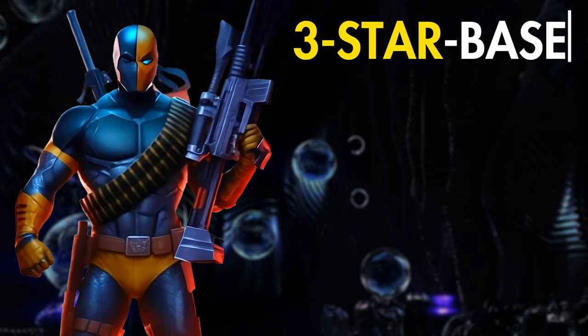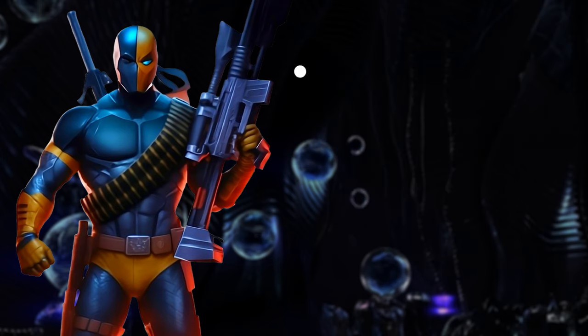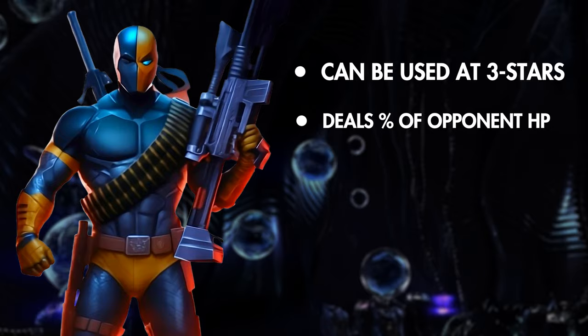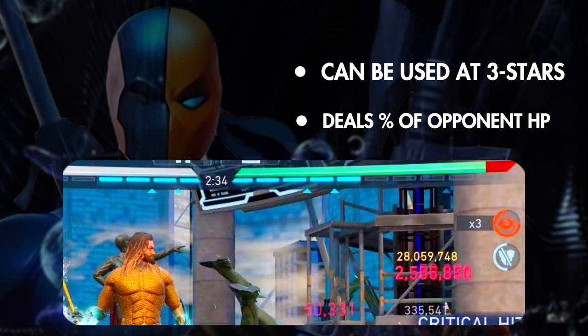Deathstroke is a three-star base Legendary Percentage Health Damage Dealer. That just means he's unlockable at three stars minimum, and that he is able to deal a percentage of the opponent's current health, just like our familiar King can with his Special 3. This technically works in all modes, but its value really shines forth in raids, and so does Deathstroke.